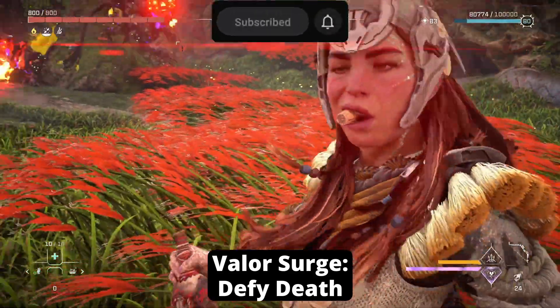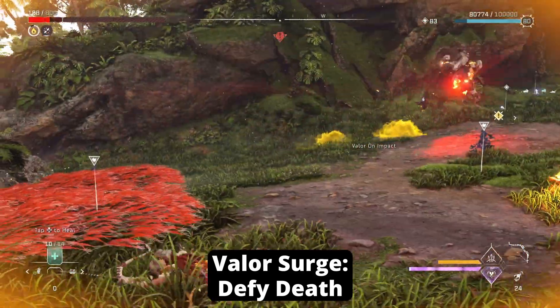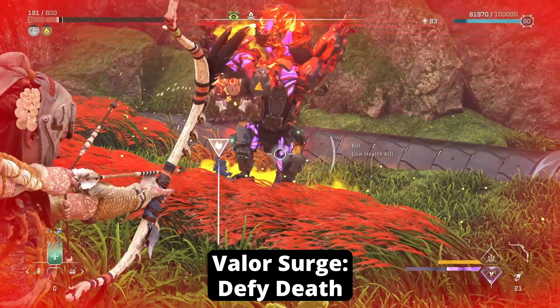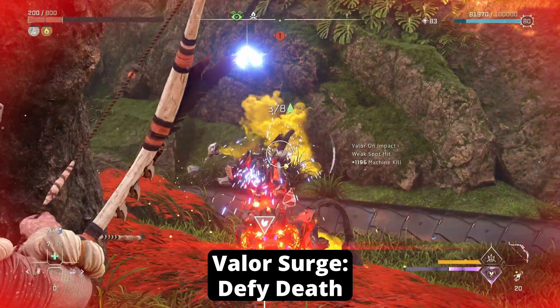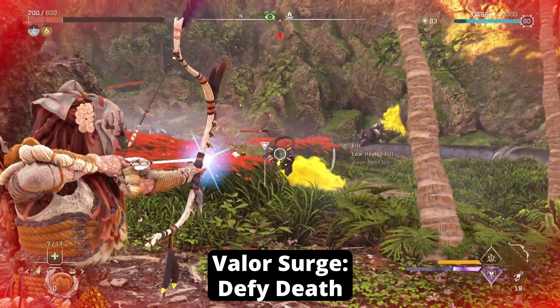The Valor Surge is called Defy Death, where you drink a potion that deals more damage and you gain a second chance while reducing your maximum health to critical state. When it ends, you regain health up to the critical health threshold. The damage increase at level 3 is 50%, and when the surge is over, all status effects are cleansed and you gain 30% damage resistance for 5 seconds.